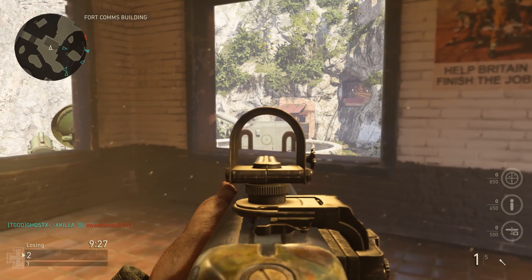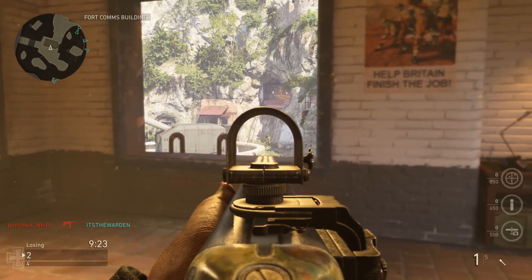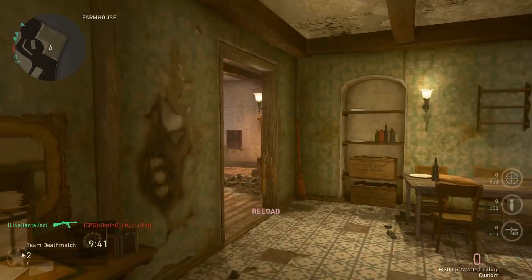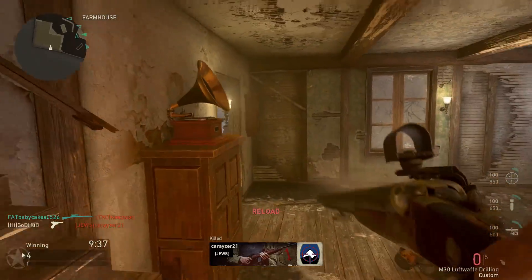Hey guys, Drifter here. Today I've got a short video for you talking about the sniper shotguns in Call of Duty World War II. The gameplay you're seeing right now is not from me, it's from J-Hub. Unfortunately, I got to play the beta astonishingly little because I was in Gamescom Germany. So this is J-Hub's shotgun gameplay — you can see it down there in the description.